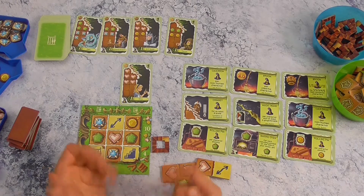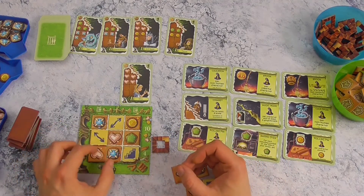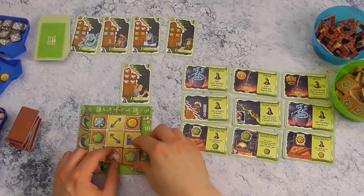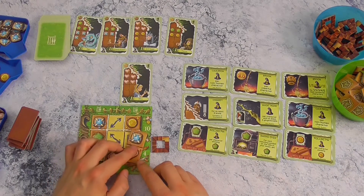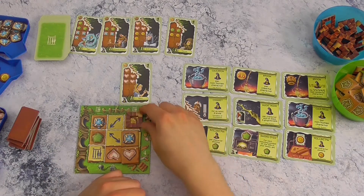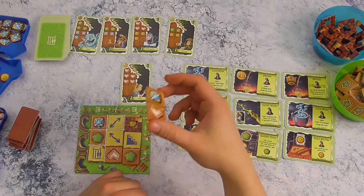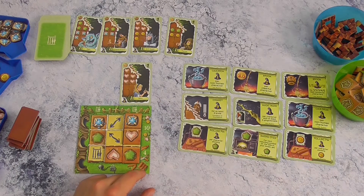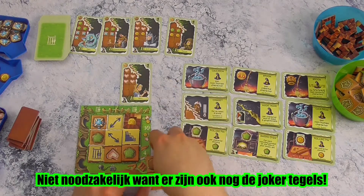Een beurt is heel simpel. We beginnen met de startspeler en gaan telkens een tegeltje leggen. Dat tegeltje mag je op twee van de negen vakjes leggen. Later in het spel kun je ook hoger leggen, maar dan is de belangrijke regel dat je altijd meerdere tegeltjes bedekt — je kan niet op dezelfde positie leggen als het tegeltje er net onder. Je mag altijd één of meerdere trapjes gebruiken om het niveau gelijk te maken voor één van beide zijden, maar je mag niet twee trapjes naast elkaar leggen en daar opbouwen. Eén keer per verdiep zal je een trapje moeten gebruiken, want het zijn negen vakjes en tegels zijn per twee.